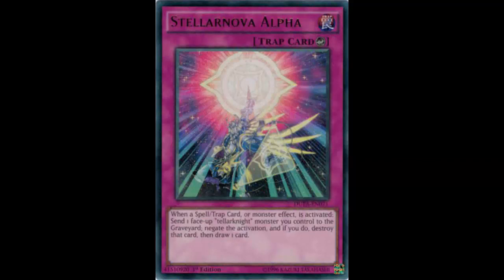I'd recommend it in any Stellar Knight deck that's consistent enough to get out some Stellar Knights. The problem is it can be a dead draw, but when it's not a dead draw, it's just so good. You can summon Deneb, Xyz into Altair, set this, and pass to your opponent.